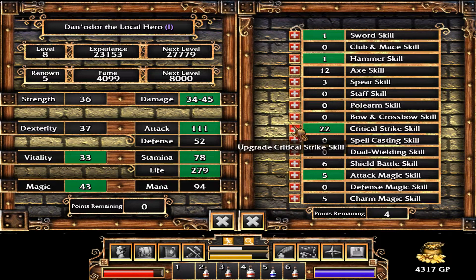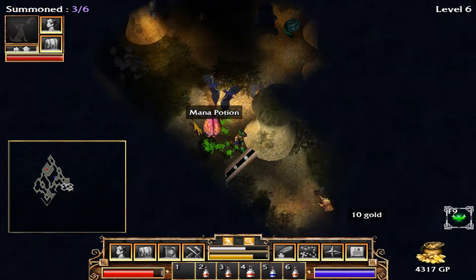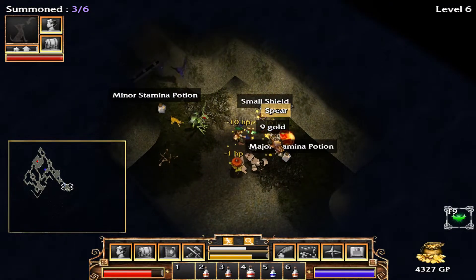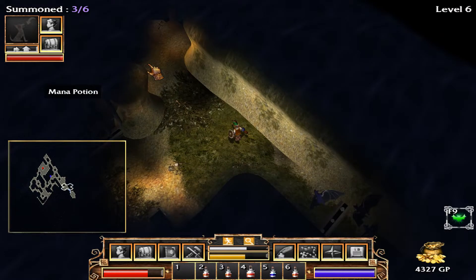I got a lot in critical strike. Put two in defensive magic, and I think shield battle is where it's going to go. Those are just decent places to put points if you don't know where else to go. The quest is completed — we killed our Mantoids, so that's it for this floor.